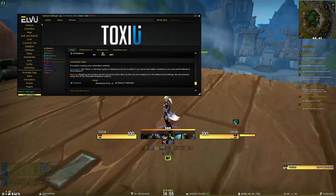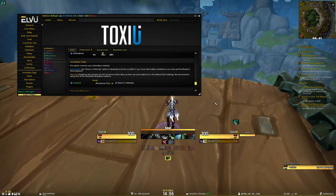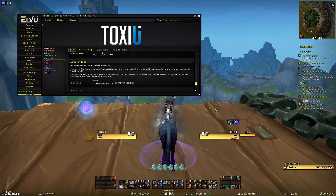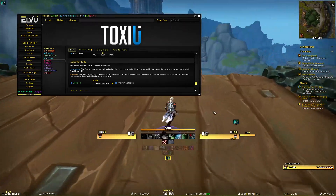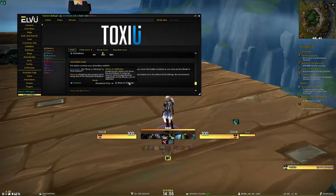We've also fixed the action bars fade 'show vehicles' option — it's now a bit smarter and works as it's supposed to. Previously there was an issue where druid forms were not being picked up and sometimes the bars would stay visible when not mounted. That should be good to go now. Note that if you have the vehicle bar enabled, this option is disabled, as written in the information tooltip.